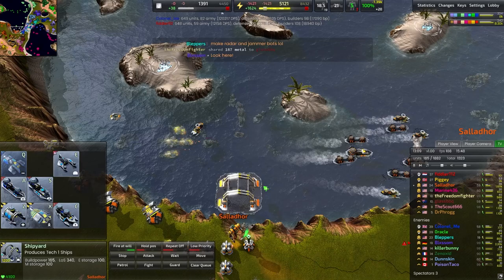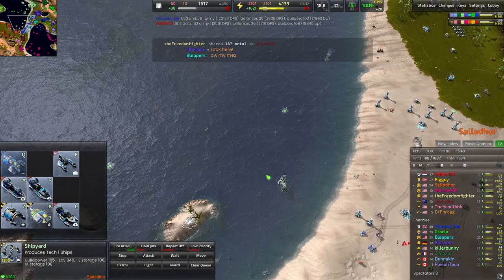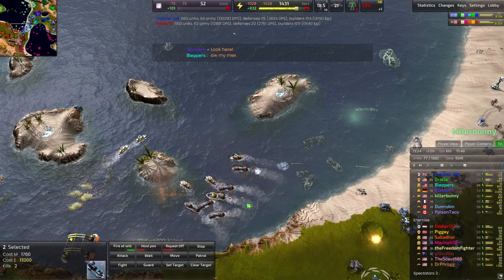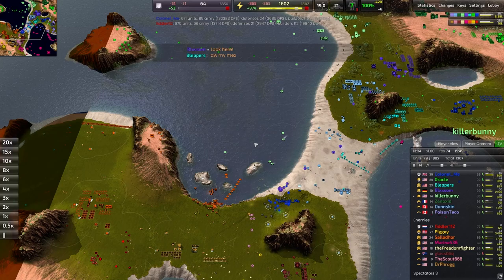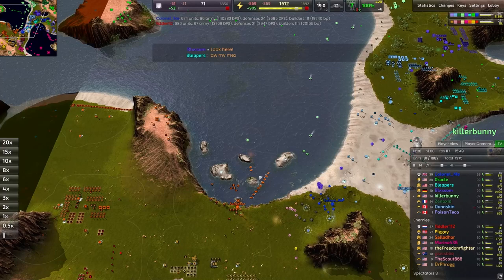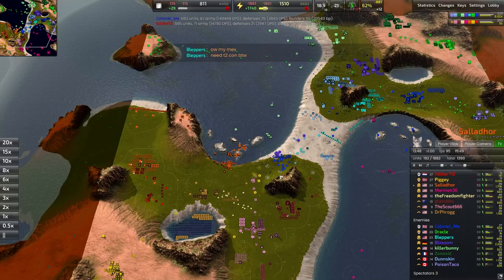Salador has already gotten into a fairly decent-sized navy, and he's got an interesting timing window where Killer Bunny does not have a significant navy at the moment. A couple of destroyers are easily taken down by this many Elsa — those frigates can definitely fire away with devastating force. I think Salador needs to go — if Salador marches out right now, he can probably overwhelm the naval forces of Killer Bunny, coupled with the fact that he has res subs to either patch up the army or reclaim and rebuild in the backline.